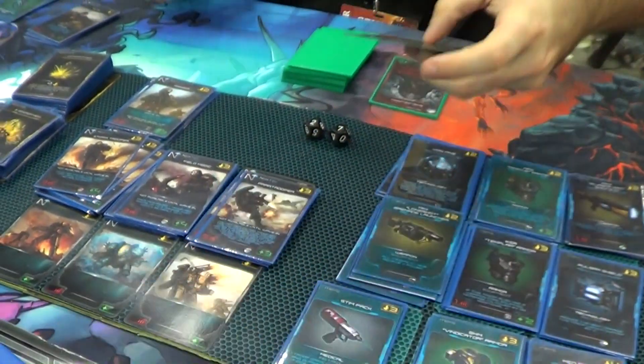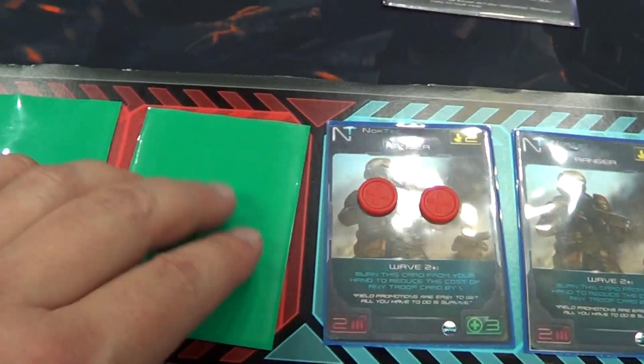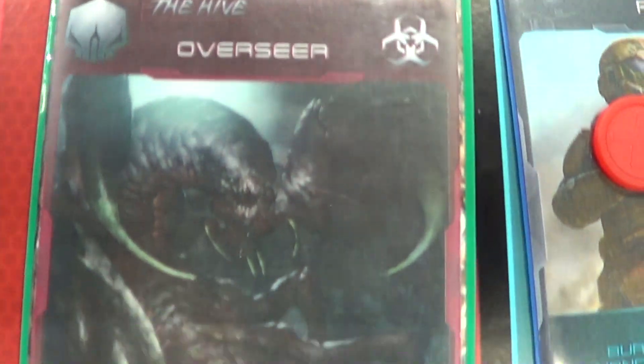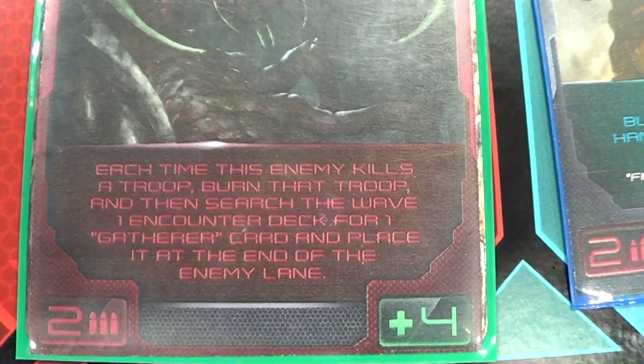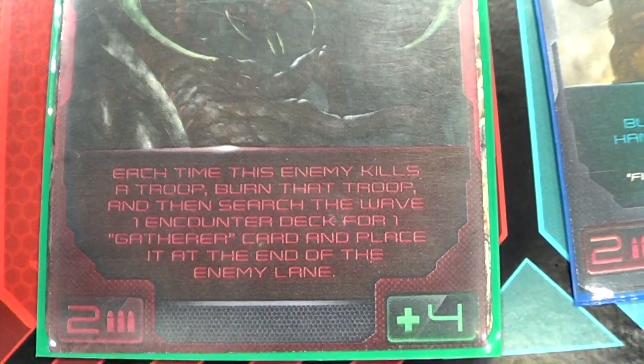The Gatherer goes away — we put them in the discard. Now I reveal the next one: I have an Overseer. That can't be good. It says each time this enemy kills a troop, burn that troop and then search the Wave One encounter deck for one Gatherer card and place it at the end of the enemy line.